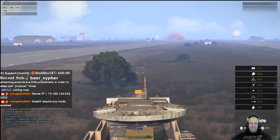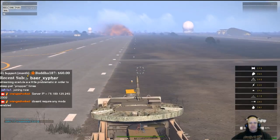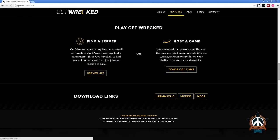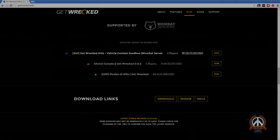Get Wrecked does not require any add-ons to play. You can subscribe to the Steam Workshop page to get updates but that is not entirely necessary. When you connect to the server you will receive the mission file required to play. To get started you will need to find a server to play on. If you go on the official website getwrecked.info you will see a list of servers. Also if you filter Get Wrecked in the ARMA 3 server browser this may yield results as well.